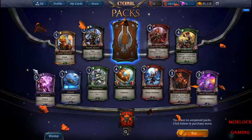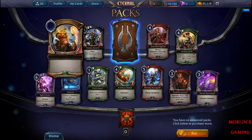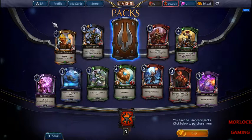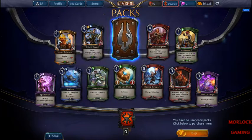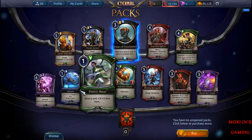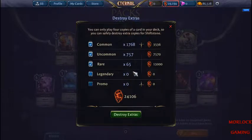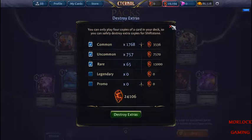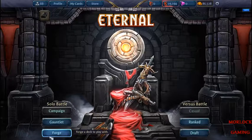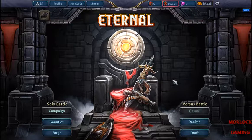All right, last one — we actually went over 40, we opened 42 packs. Umber Smith — I really like this guy. He's a 1/5 for five, he's Deadly, and when he comes into play he gains five life. I'm surprised more control decks don't use him. And the last one is another Crown. Well, as you can see I gained a bunch of bishop stones. That Legendary — I didn't have four of them yet, so that's good. Thanks for watching — if you liked it give me a thumbs up and subscribe. I'm gonna be making more videos, thank you very much.